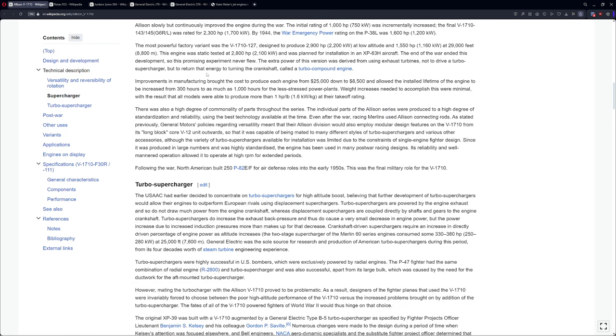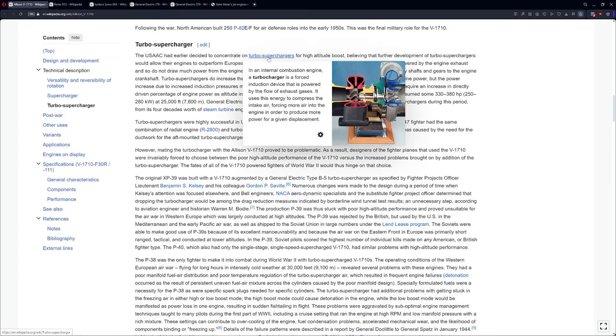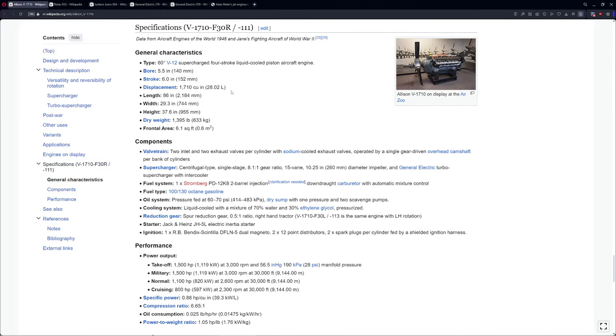It's got pretty low power at the beginning, it's a liquid-cooled one. Towards the end, theoretically you can get up to 2,800 horsepower with it. It also uses two superchargers, which makes things a little more challenging. Scrolling all the way to the bottom, we get our critical stats that we're going to implement.